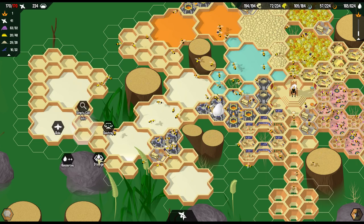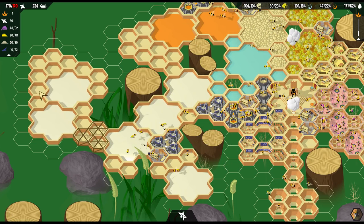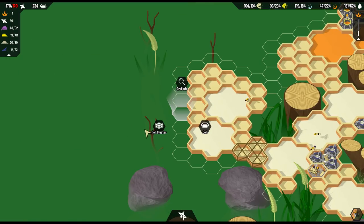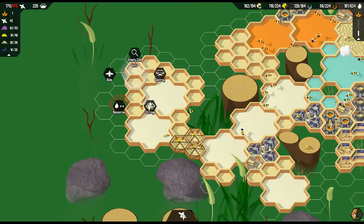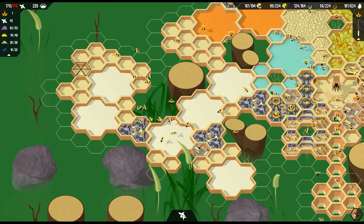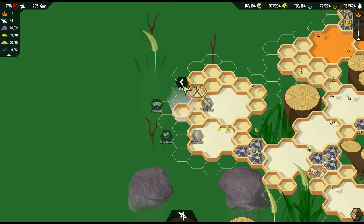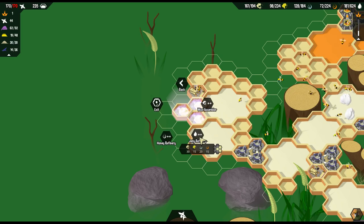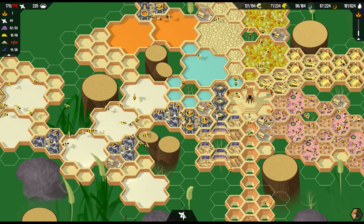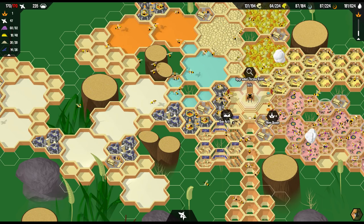There we go - we can connect those things up, put them under here, connect these up, and make some jelly. Stick a barracks over here. I just have this feeling I'm going to get attacked by something, but it ain't happening yet. There we go - refining that jelly. How you doing, Queen Amelia? Just no effects - that's just the number of bees in our place. Number of bees, number of idle bees - no one should be idle in this place.